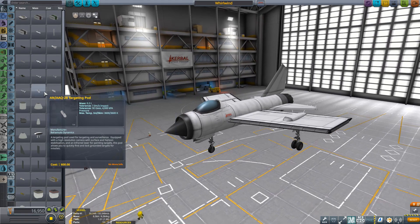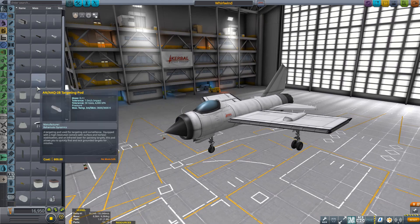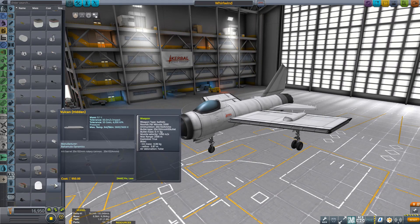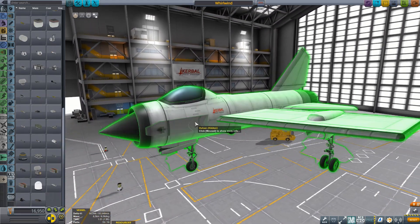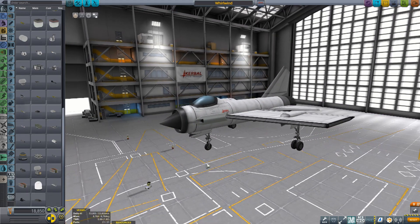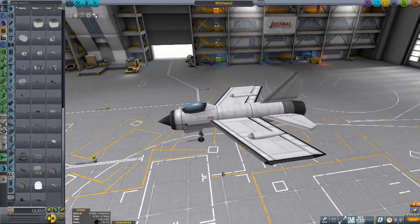We're going to start fairly simply on this. I'm going to get the hidden Vulcans. Turn on symmetry. I'm going to put a pair of those either side, like that. Lovely stuff — so our craft has weapons.